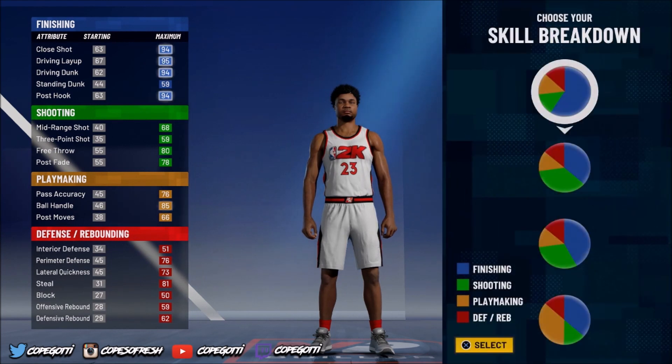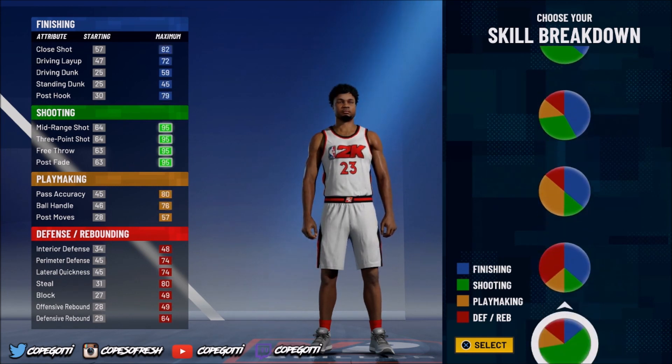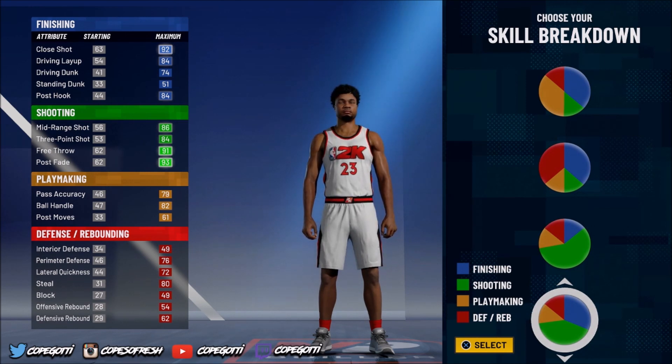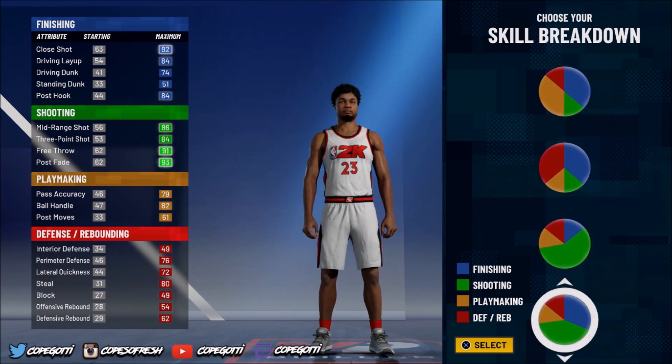Now we're going to get into the skill breakdown when we pick our pie chart — this is the most important part. We're going to get the green and the blue, but we want the one with the most green so we can get the extra shooting. So we're going to go down to the seventh pie chart. You want to go with this pie chart so you can get the shooting.